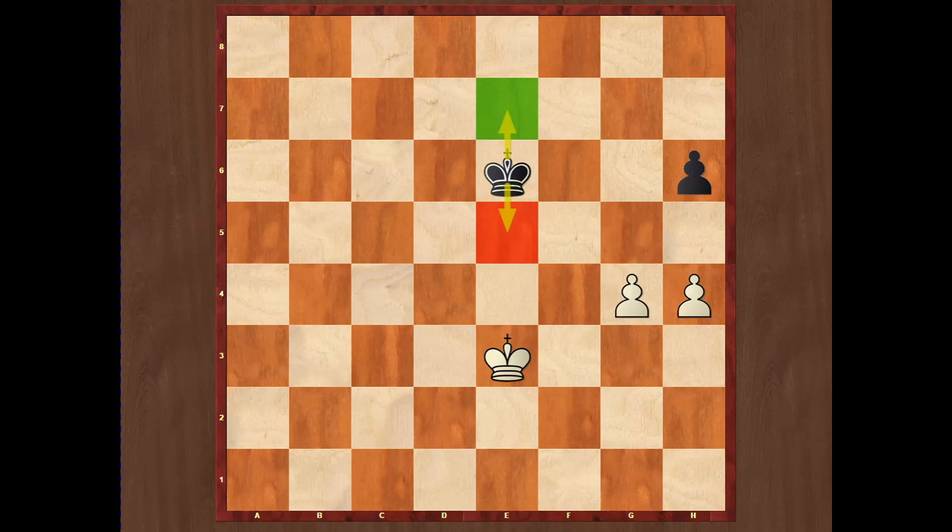Sometimes a player has a choice between regular and distant opposition. In this case, regular opposition is losing the game and distant opposition will provide a draw. If black makes a mistake and plays Ke5 to gain regular opposition, then Kf3. Since the f5 square is controlled by the g4 pawn, black is not able to obtain opposition anymore and loses it — white will win.